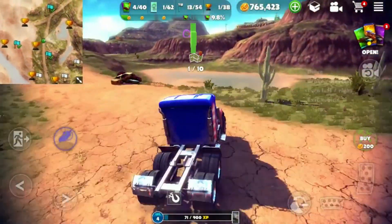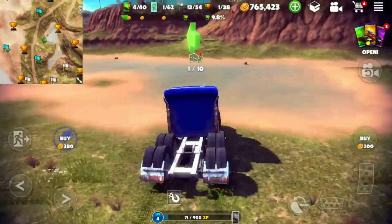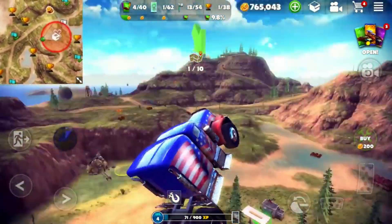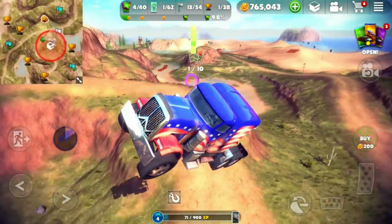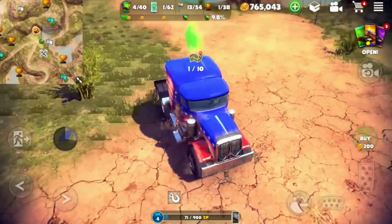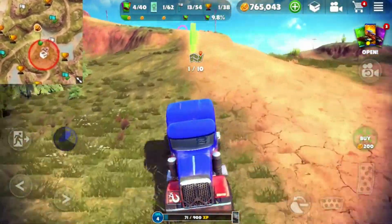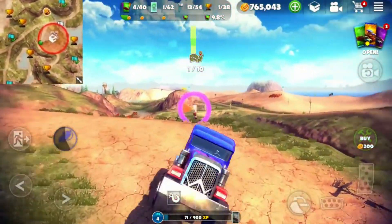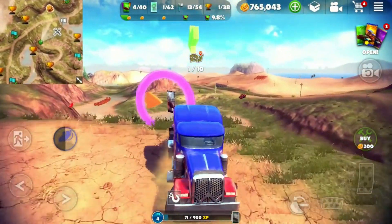The gameplay is where Off the Road truly shines. The open-world map is massive, offering a variety of terrains such as forests, mountains, and deserts. You can explore these landscapes freely, encountering challenging obstacles and hidden gems along the way. The physics engine is top-notch, providing a realistic driving experience as you navigate through rough terrain, climb steep hills, and conquer mud pits.